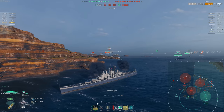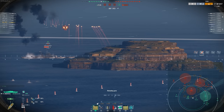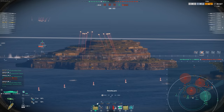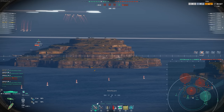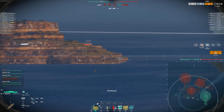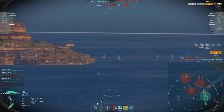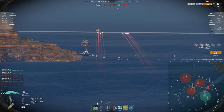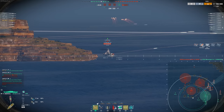The ship is also surprisingly tanky, especially compared to Des Moines. Even though the outer armor looks pretty similar, the citadel has a bunch of spaced armor. It's actually a very skinny citadel, and it makes it just so much more tanky. Des Moines is going to take a lot more citadel damage, where this ship just seems to get away with being a little bit too broadside more often than not.